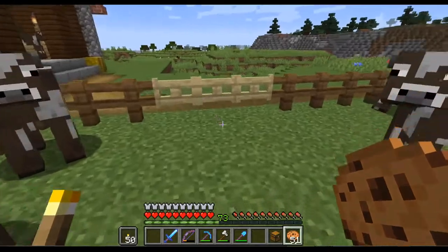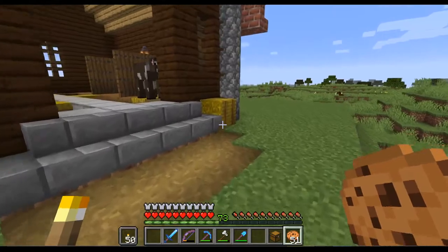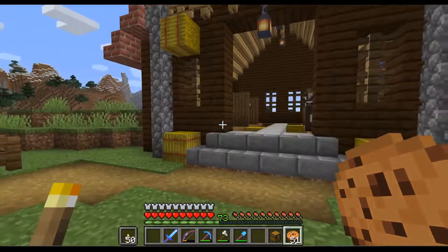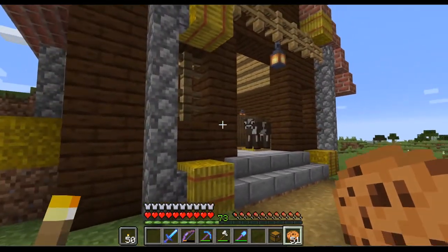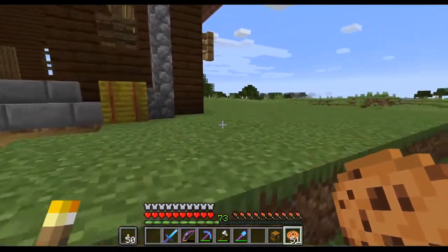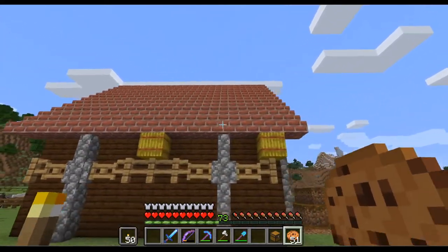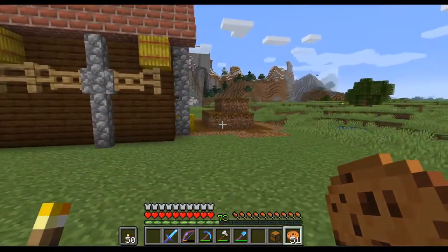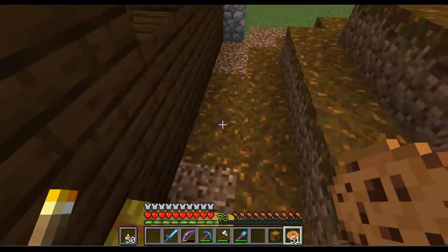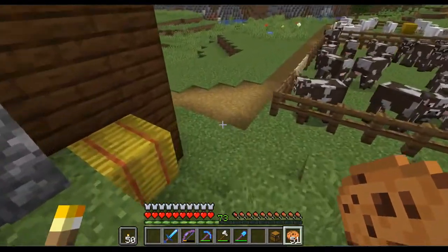And then we have also a stable over here. With some hay bales up in the rafters. Mainly a wooden structure with some cobblestone reinforcements and with a red tiled roof. And here in the back we have a pile of manure that comes out from the inside.